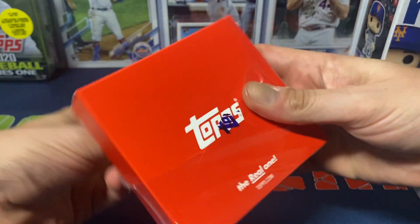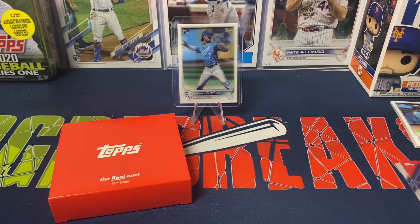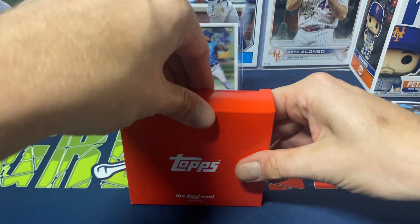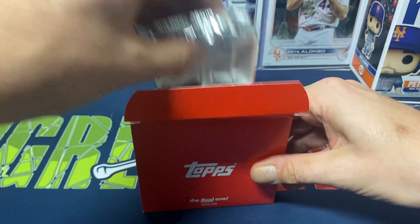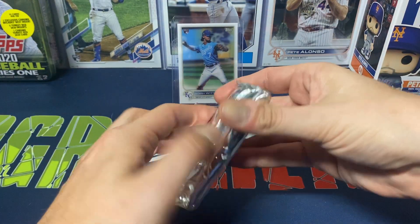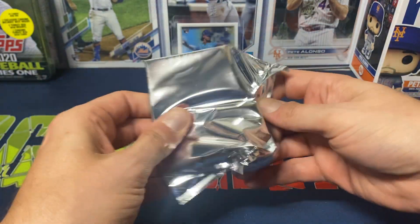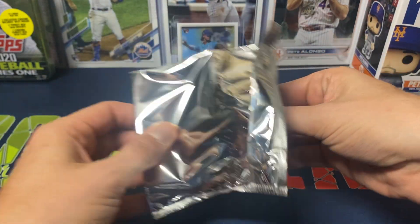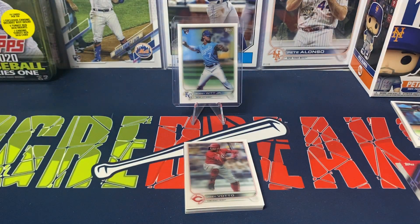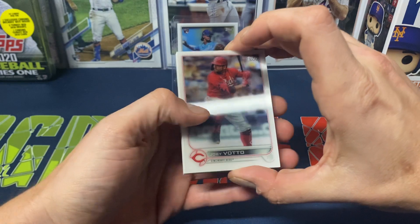Would be nice if we could top it off and pull a Julio or a Wander out of this next box — I think I would be extremely happy. But let's see what happens. I like this product a lot personally. We got Joey Votto on the front of the box.